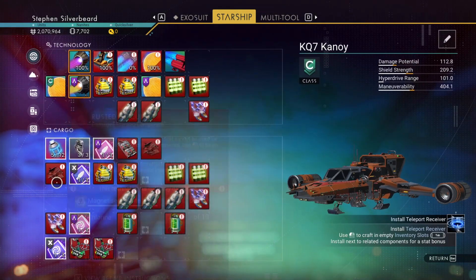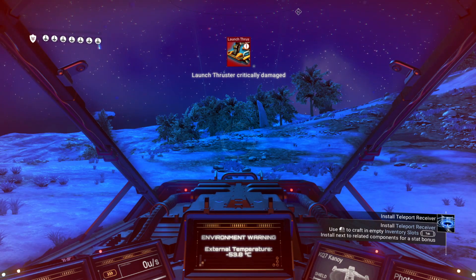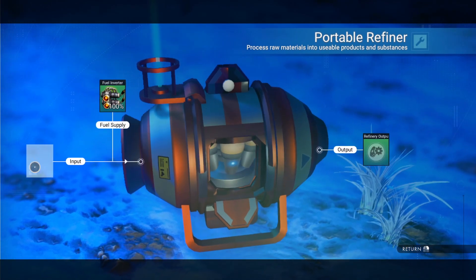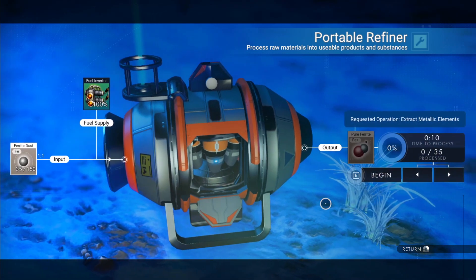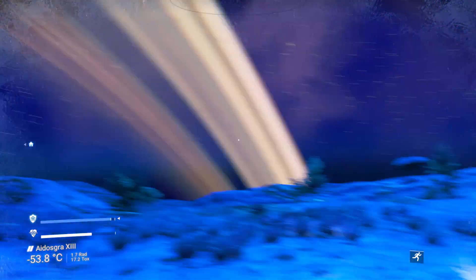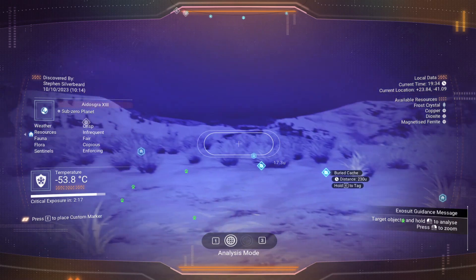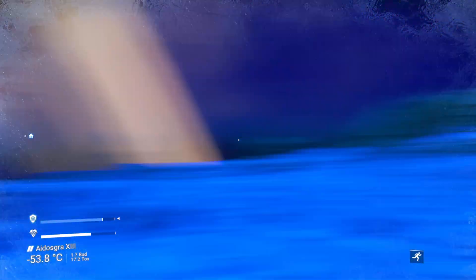We got the first parts of that done. We don't have enough magnetized ferrite. I think what we'll do is jump out and deploy there, put some carbon in that. Let's have a look around - got to be some copper around here somewhere. There's a buried cache. That's the drop pod that we were visiting before.